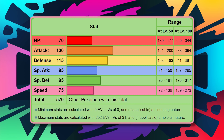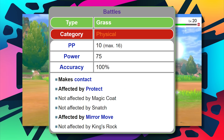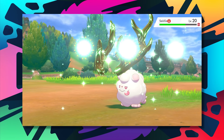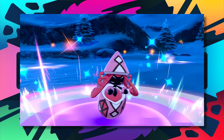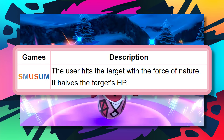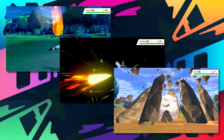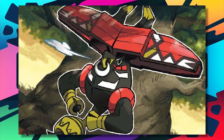Even then, the point that pushes Tapu Bulu over the top is its fantastic lineup of moves. Probably the most impressive is Horn Leech, which at base 75 power gives Tapu Bulu back some HP when used — a very viable source of recovery alongside a powerful STAB move. Its fairy type moves like Dazzling Gleam are all special, and there's also Nature's Madness, which automatically lowers the opponent's HP by half. For coverage, there's Brick Break, Megahorn, Stone Edge, and plenty more moves, many of which can help stop that weakness to poison types. Tapu Bulu has a ton of potential thanks to its strength and typing.